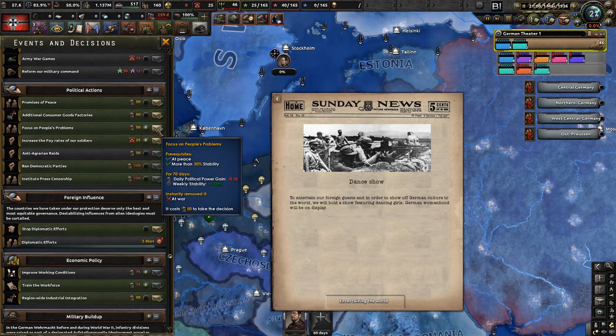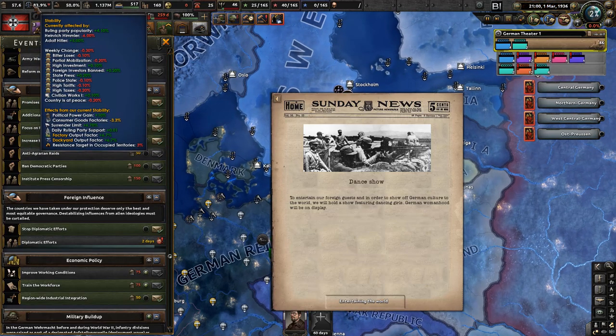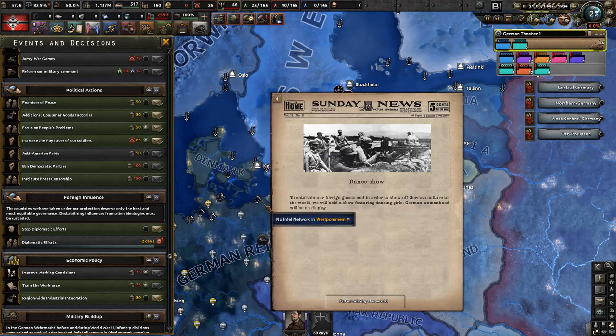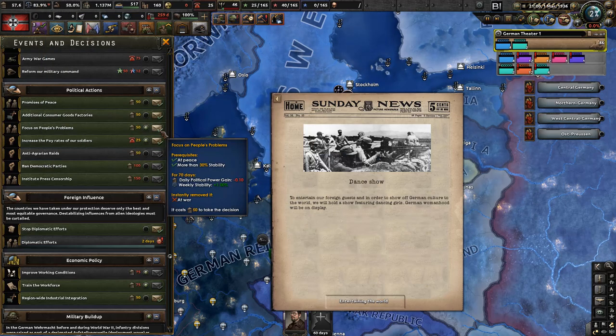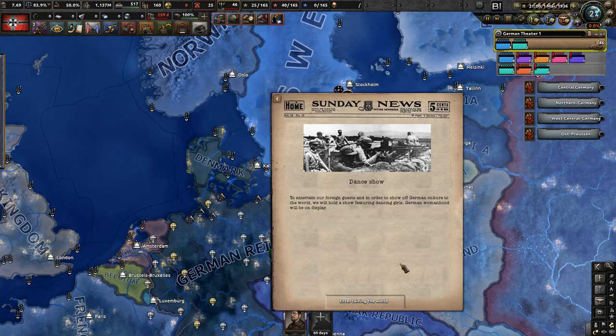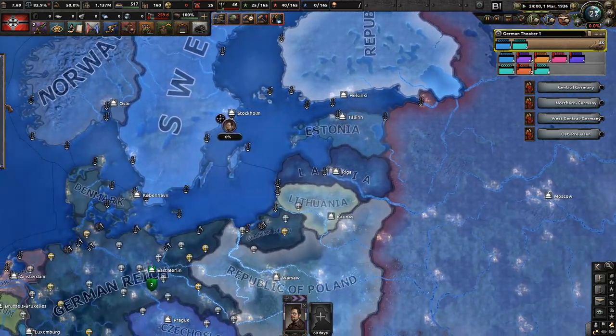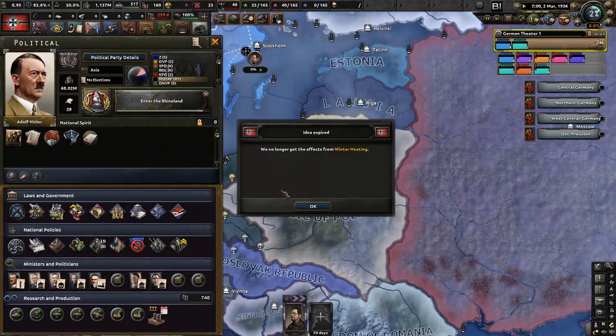We have decisions available — we can go with 'Focus on People's Problems.' That gives us a weekly stability of 1. We're currently getting a decrease in stability every week of 0.3 due to some of our traits, so the net gain is meaningful. Let's start focusing on the people's problems.